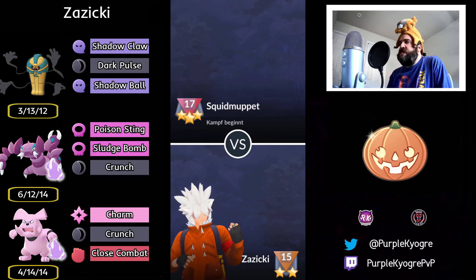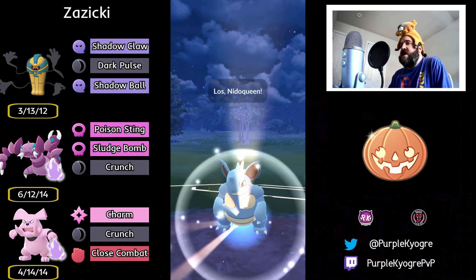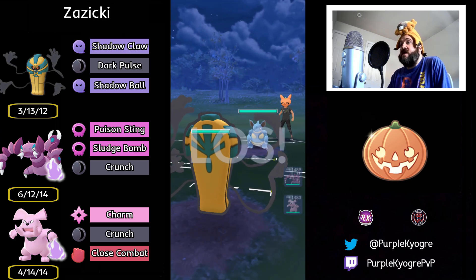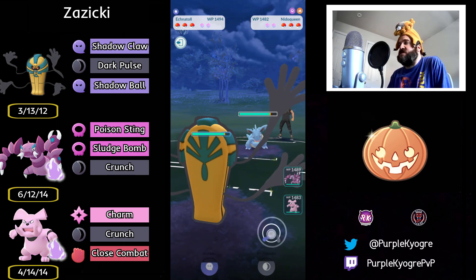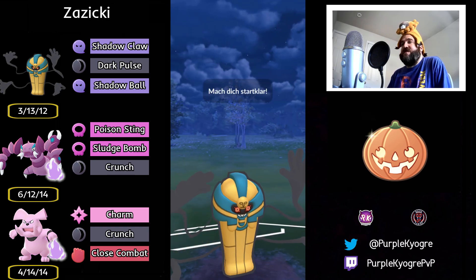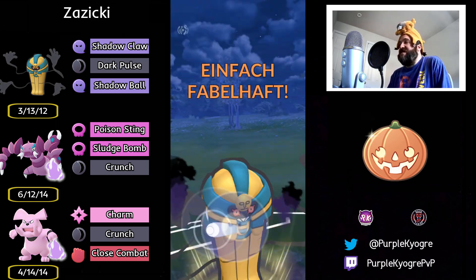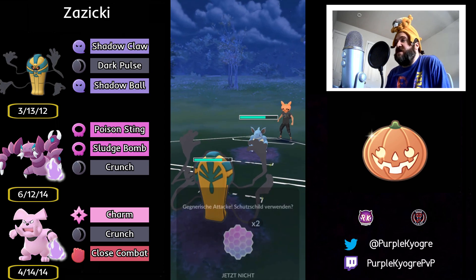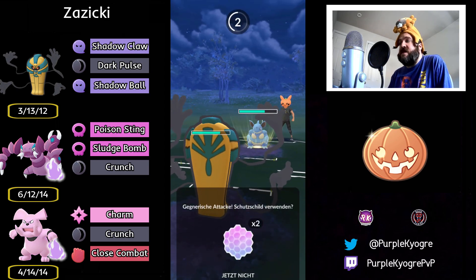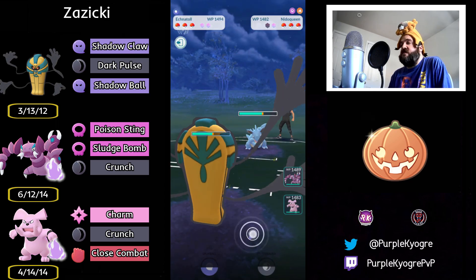Hey everyone, what is going on? Welcome back to another showcast in the Halloween Cup. We are taking a look at a really cool team. This trainer said they went 21-0 with this team, so we're taking a look at the final set. Unfortunately, they didn't submit the whole 21-0, which would have been really nice. We have Cofagrigus with Shadow Drapion and Shadow Grambull in the back. Cofagrigus is not a Pokemon I've actually seen yet in the Halloween Cup, at least this rotation. Very cool nonetheless.